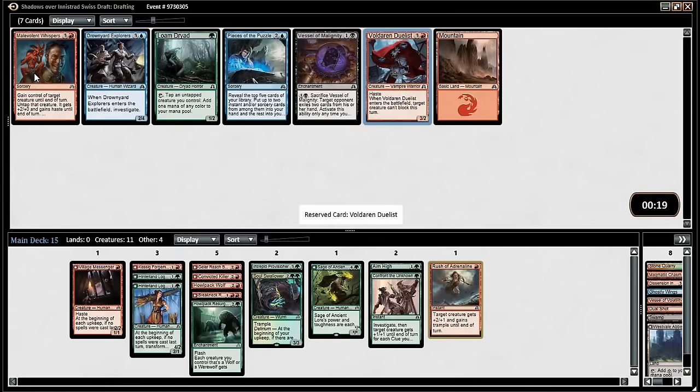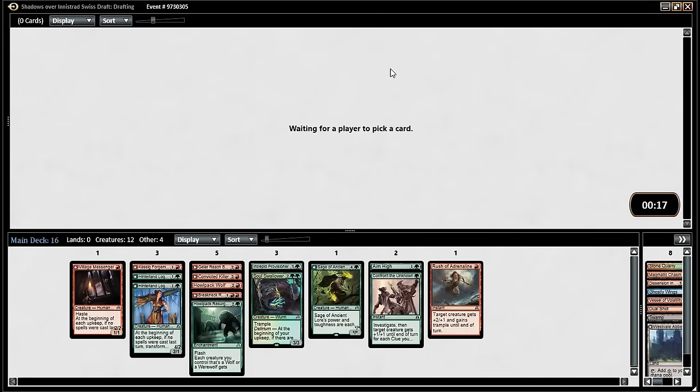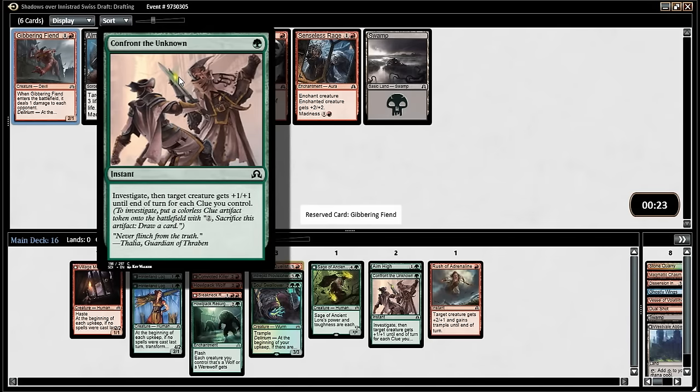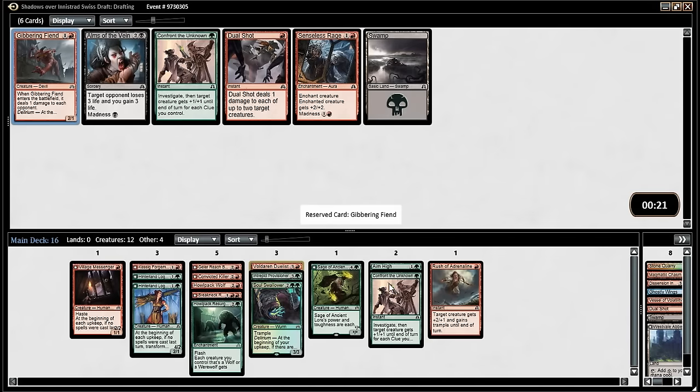I will definitely play this. It's similar to Soul Swallower — I think it's better actually, definitely better than Soul Swallower. This is a good card too. Senseless Rage again — only good if you can enable it. Confront the Unknown is very good in multiples. Is it better? I think you crack the clue pretty soon after. Maybe we do just want the fiend. We're at 12 creatures so we can't just take another dual shot.